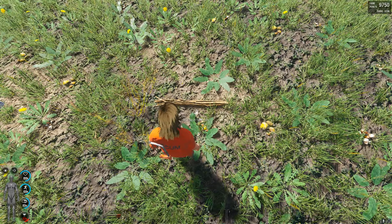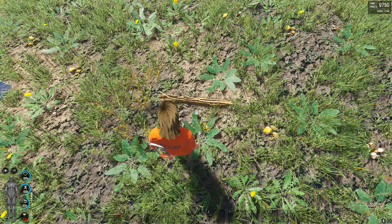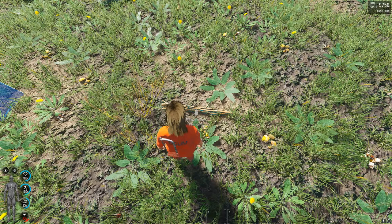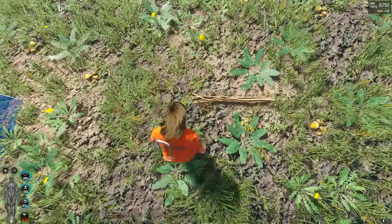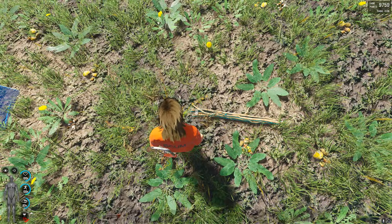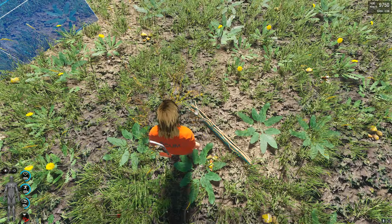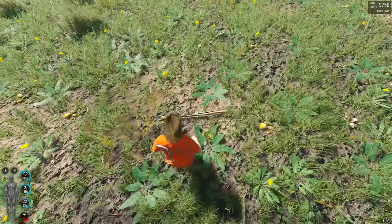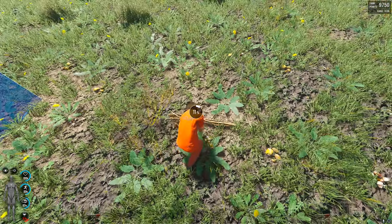Just another little tip when you're cutting up branches — as we know, the sticks spread in quite a wide area. Sometimes if you are building close to a wall or something, you might lose some sticks behind the wall. So just so you know which way the sticks are going to go: with the branches, the end that looks a little bit more untidy is the direction that the sticks are going to go in. So if we cut this up, the sticks are going to go in this direction. This is a good little tip so you don't lose extra sticks when you need them.